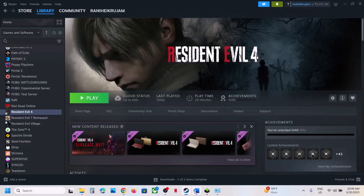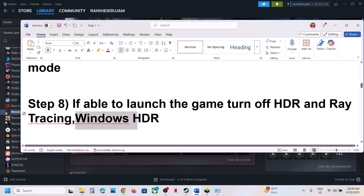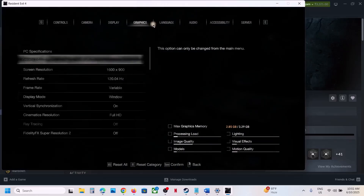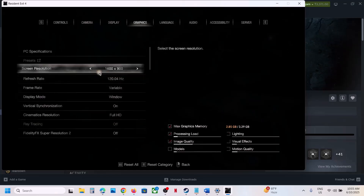Once you save the config file, right-click it, go to Properties, put a check on 'Read only', hit Apply, click OK, launch the game and check. Also turn off Windows HDR and then launch the game. If you are able to launch the game, go to Options, then Graphics, go to Display and turn off HDR mode. Then go to Graphics, find ray tracing and turn it off. You can also switch to windowed mode and lower the screen resolution, then check performance.